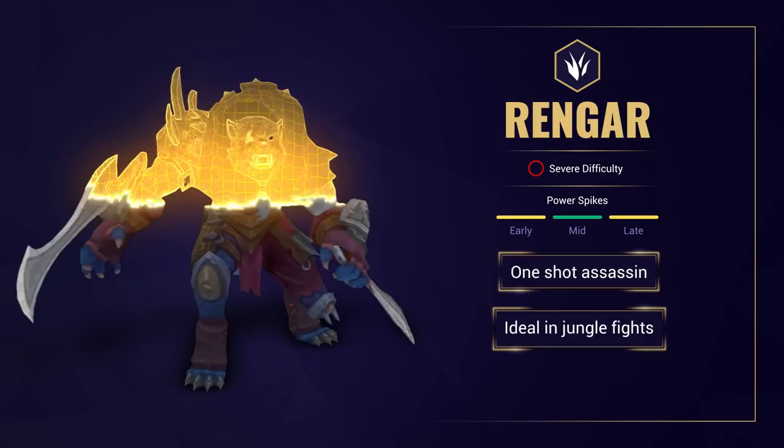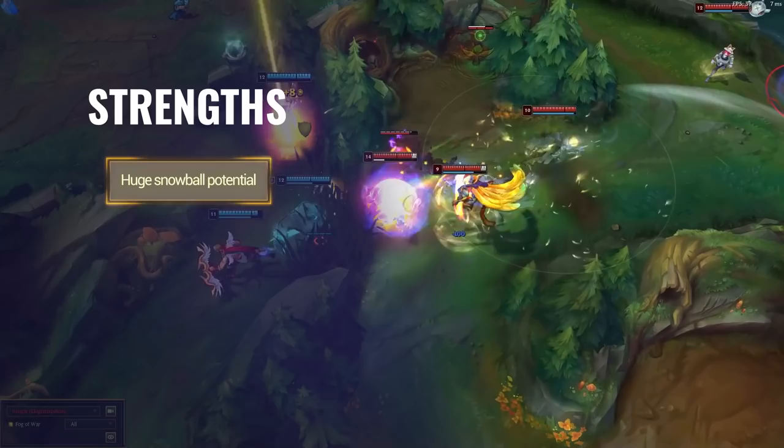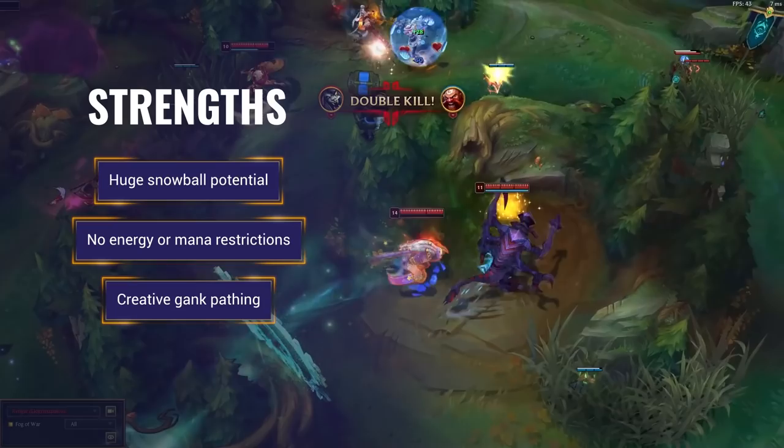He's extremely slippery and has multiple effective cooldowns to escape after he does the job. He also has very efficient split push capabilities as he can easily escape with his ultimate. His strengths include his huge snowball potential, the fact he's a cooldown based champion who isn't restricted by mana or energy, and his unconventional gank paths due to his brush passive and stealth ultimate.